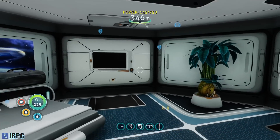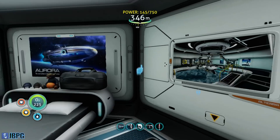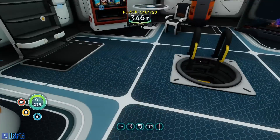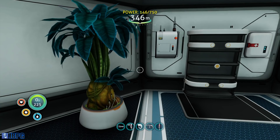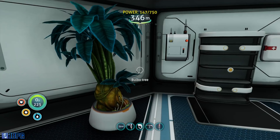I've also added one of these picture frames. I've taken a photo of the Prawn Bay, and I'm using that as a pretend CCTV sort of internal security thing, just so I can keep an eye on the prawn suit. Up here we've got a lantern tree and a bulbo tree so I've got a good food and water source.